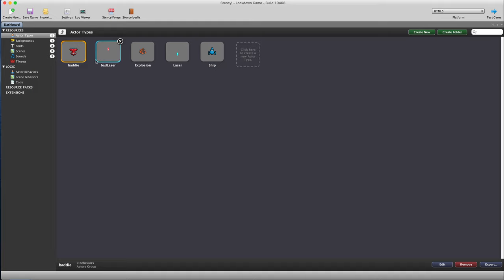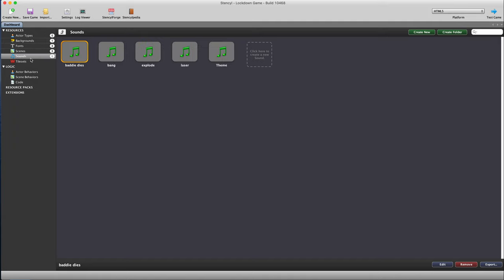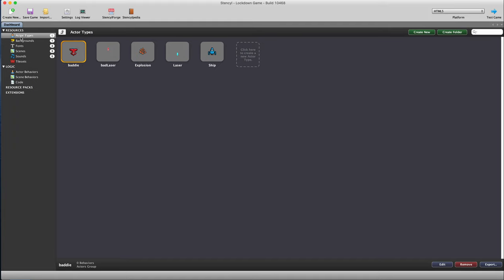Let's get into the game itself. Five actors: one goodie (the blue ship), baddies (the red ship), two different types of laser depending on who's shooting, and one explosion for when something is hit by a laser. I've got a background where I try to make some stars scroll, some fonts, three levels - a main level, a start screen and an end screen - and some sounds as well, including a theme tune that I wrote myself, which sounds really like something from a computer game in the 80s.